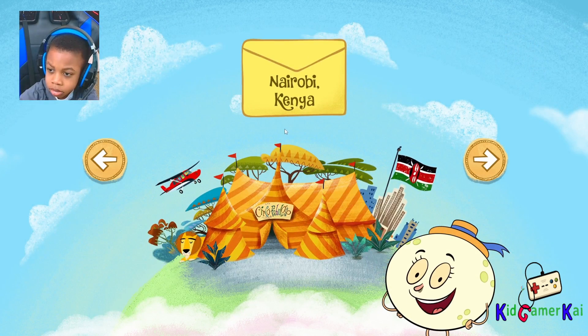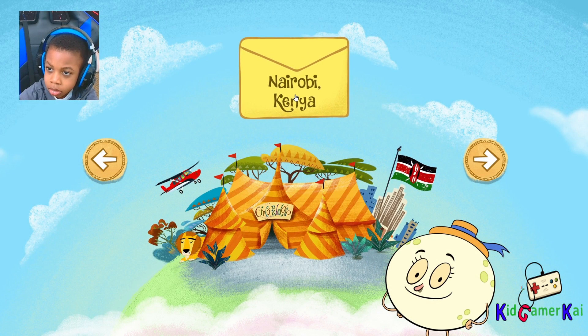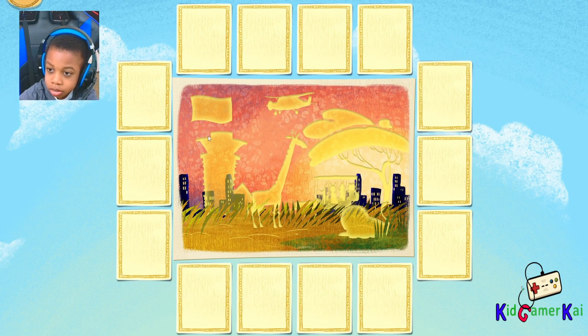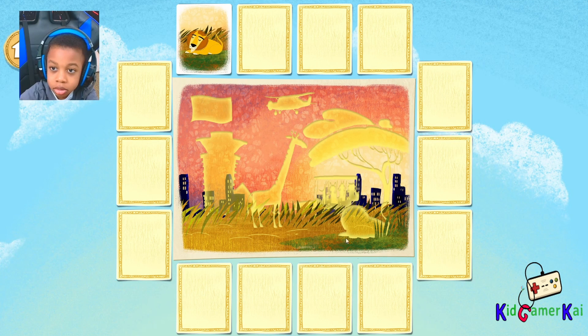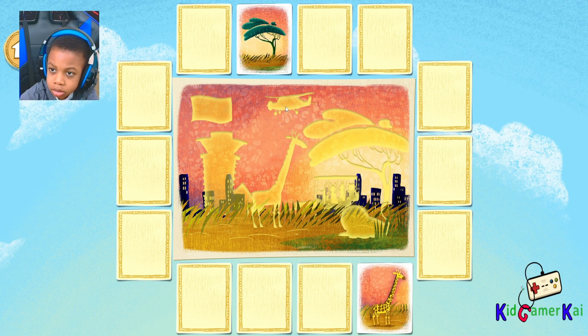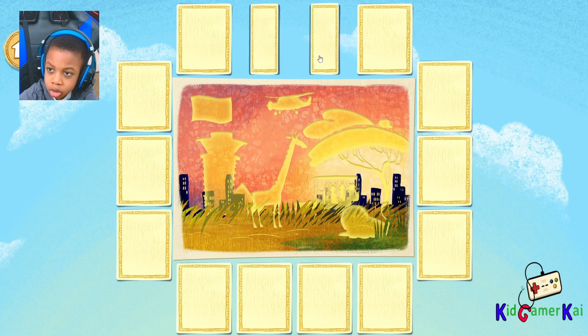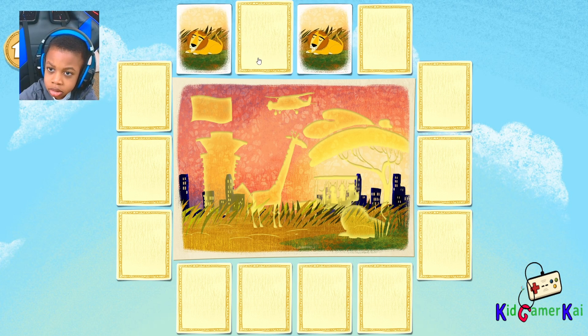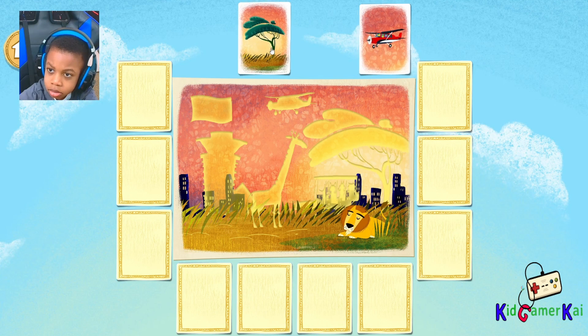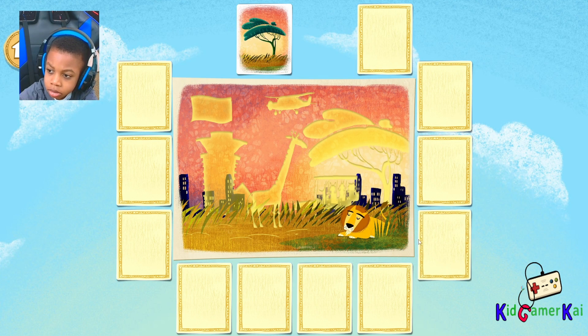Nairobi, Kenya! Jambo! We're in Nairobi, Kenya! Let's match the pictures underneath the tiles to make a postcard from here. Hmm, let's keep looking. Lion! Great find! Lions prefer to live in open spaces, like savannas or grasslands.